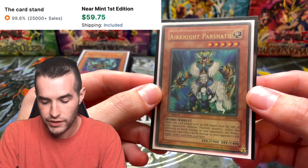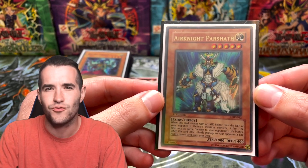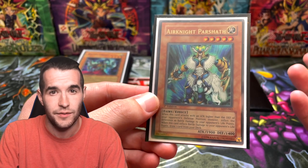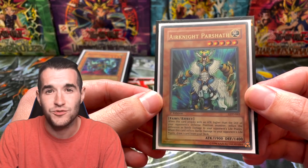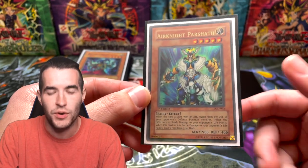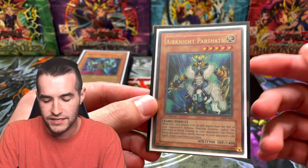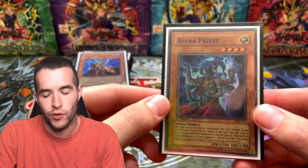With warrior chaos being the tier one deck, this 1900 doesn't really do as much work as it used to. It's really good against Scapegoat because it does piercing damage — 1900 damage to the scapegoat tokens in defense position — and then it gets to draw a card, which is great in the mirror match. But when you play against warriors, they have tons of monsters at 1800/1900/2000 and a ton of battle traps like Torrential Tribute, Ring of Destruction, Sakuretsu Armor, Mirror Force — all that stuff can take this card out before it ever does anything. So I don't think this card is that great anymore in goat format.